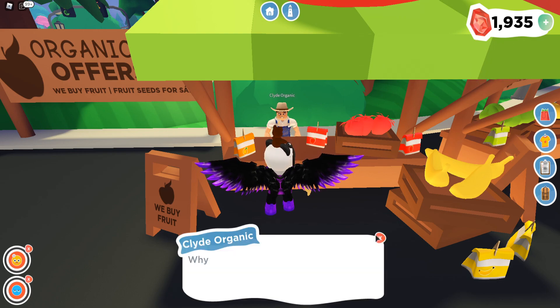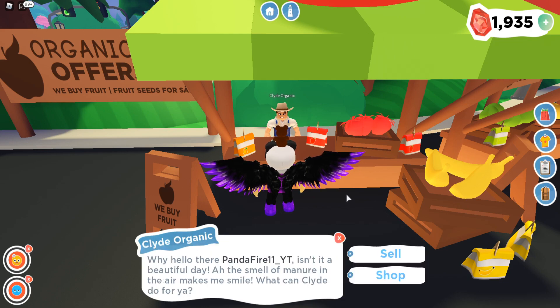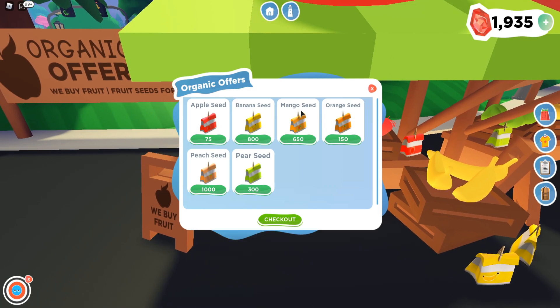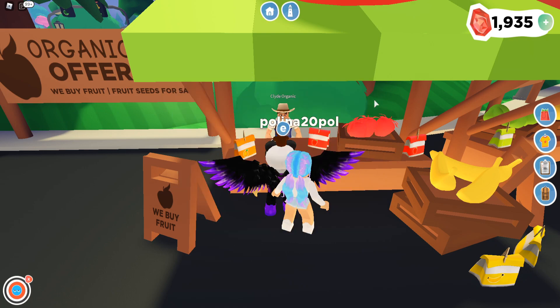Next, let's go over the seed prices, since you can buy seeds and plant them in your backyard to grow even more fruit trees. The cheapest is Apple at 75 gems per seed, selling for 5 gems each. Oranges cost 150 per seed, selling for 8. Pears cost 300, selling for 10. Mangoes cost 650, selling for 12. Bananas cost 800, selling for 15 per banana. And the most expensive seed is Peach — great for flexing, and it gives you the most money at 25 gems per peach.